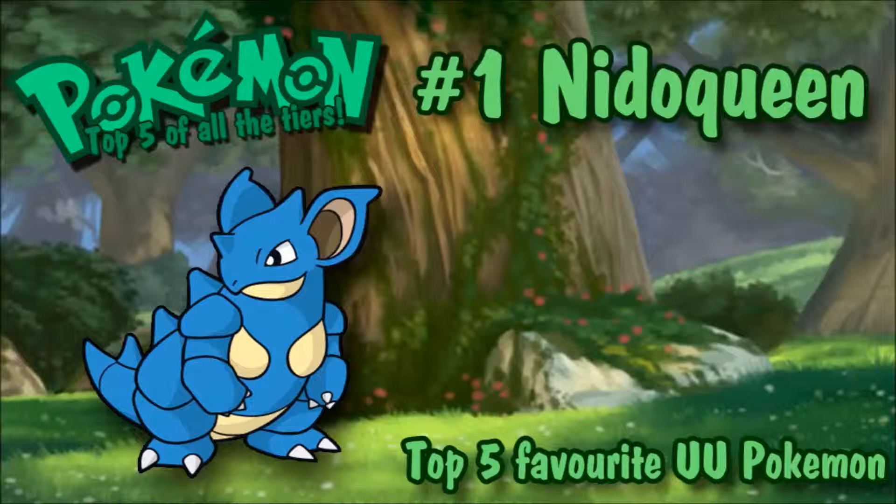When I was younger I wasn't really a fan of Nidoqueen, but as I got older and saw its competitive usage, I really came to like it. It's quite underrated in UU — not the best, but it has a lot going for it. It gets Earth Power with Sheer Force — Nidoking is a bit better at tanking hits, but Nidoqueen gets great coverage: Earth Power, Ice Beam, Thunderbolt, Sludge Wave, Flamethrower.